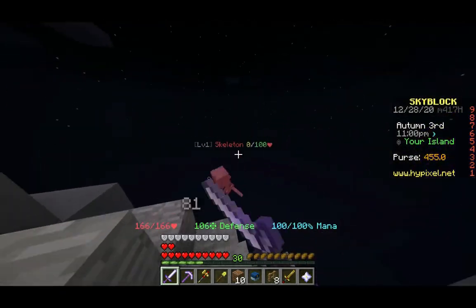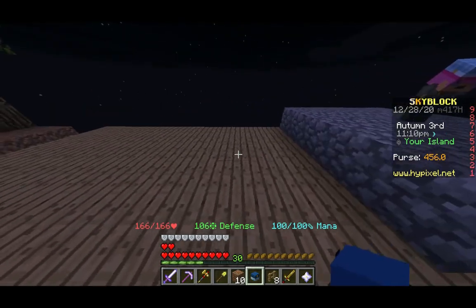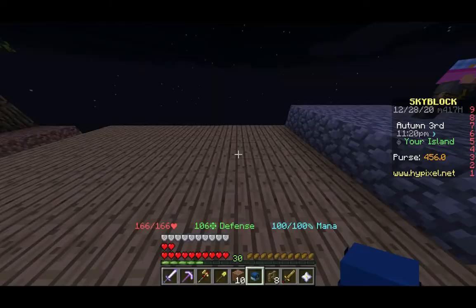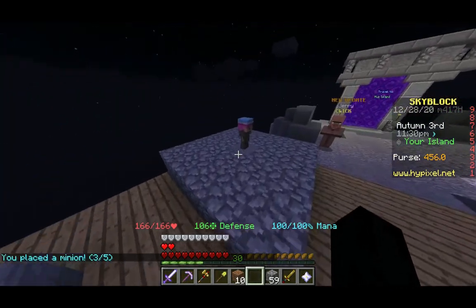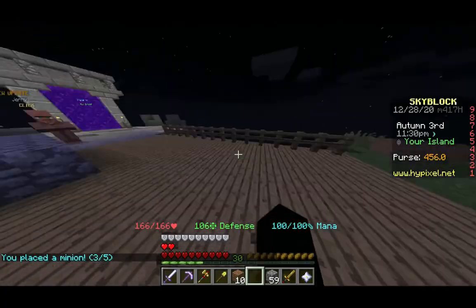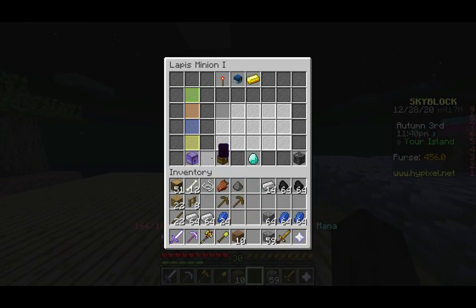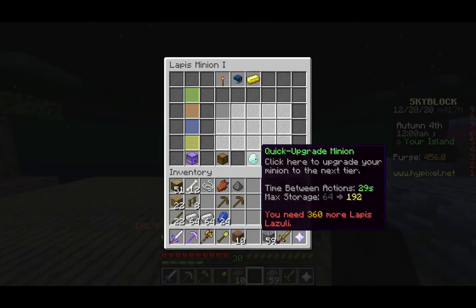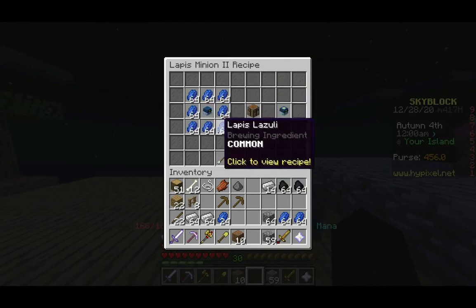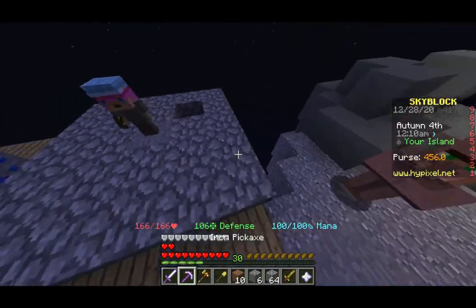You can actually get glowstone from witches, so theoretically you could unlock the glowstone minion just from killing witches. Let's place the lapis minion right here next to the cobble minion. Just for consistency we're going to make them all stand on stone for now. This is where our compactor comes in handy — I got this from the lapis miner in the last episode. If I put this in the upgrade slot, then once he generates nine pieces of lapis lazuli, he will turn them into a block of lapis lazuli. That'll speed things up. I need 360 more lapis for the next tier — that's a lot.